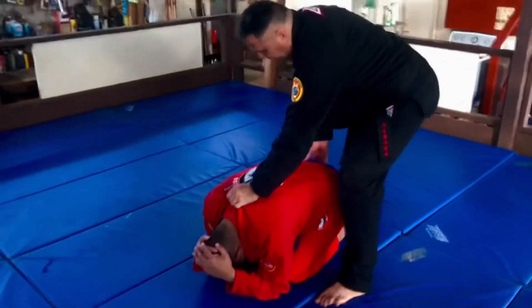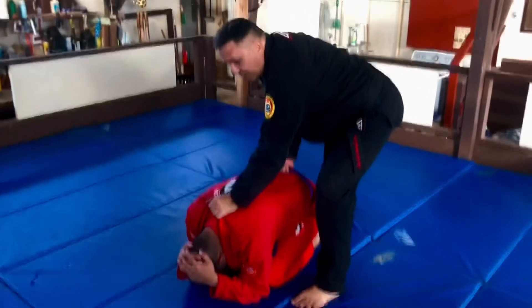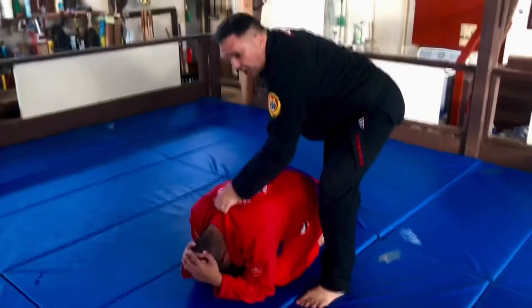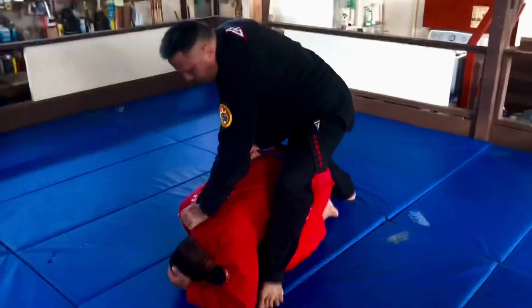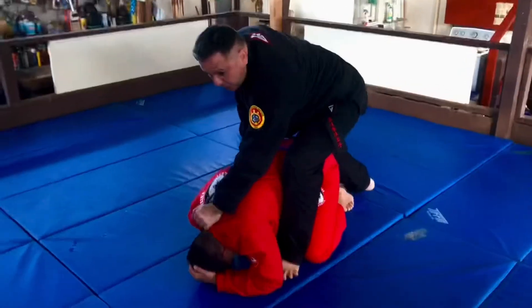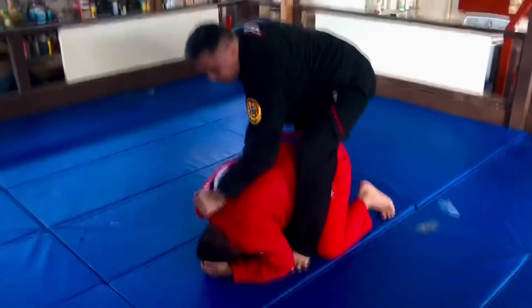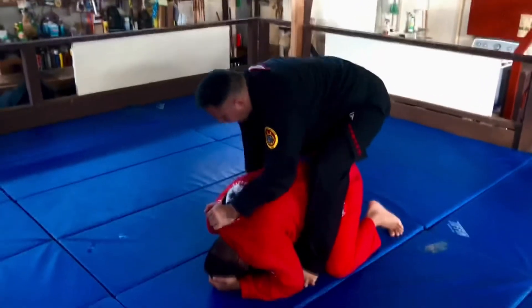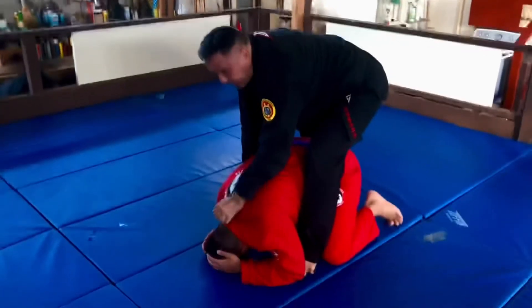You're setting up like you're going to do one of the other turnovers from turtle — you don't want him to know right away what you're going to do. I'm going to try to see if I can push him forward to get one heel inside his knee first, otherwise he's already going to know what you're up to. This pushes him forward while this hand is going for an underhook.